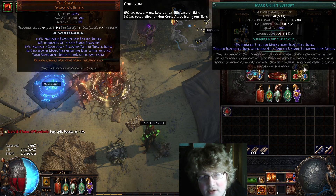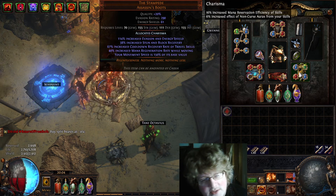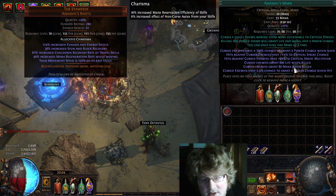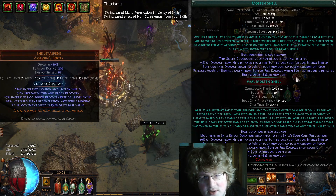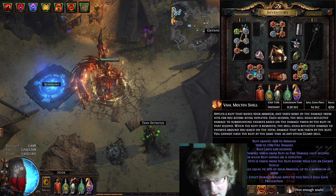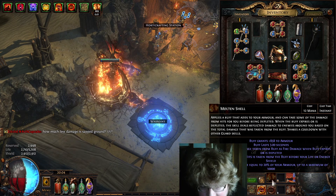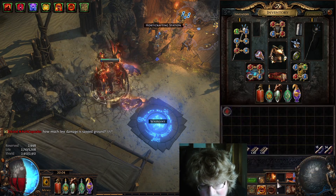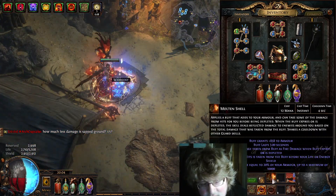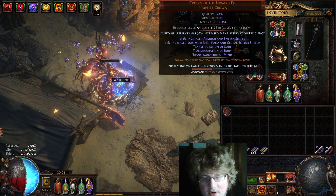Mark on hit with assassin's mark — in the PoB this was before the changes to mark on hit rings, which are no longer in the game, so you need this or you have to self-cast assassin's mark. Then ball molten shell — I've got the regular one on my left click and one here — and flame dash. I've noticed that if I use ball molten shell, the cooldown of regular molten shell goes up, at least from what I've noticed while mapping.